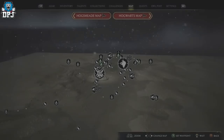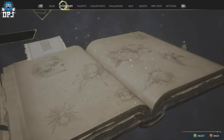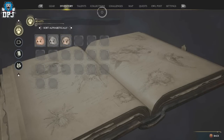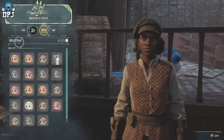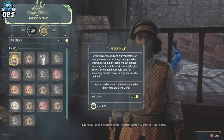You have 20 spots to fill inside your inventory, so rinse and repeat until it's full. Then simply go back to Hogsmeade and sell them as you've seen me do on screen. You'll earn — there's 20 here — 20 times 120, which is a lot of cash for a short amount of time.